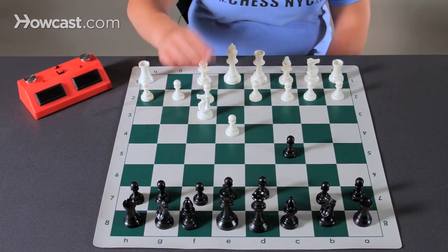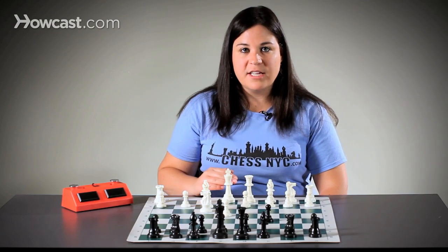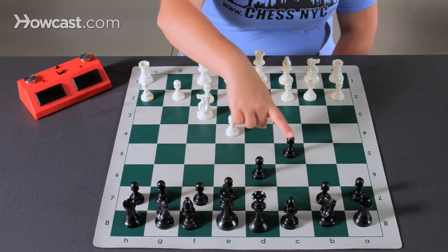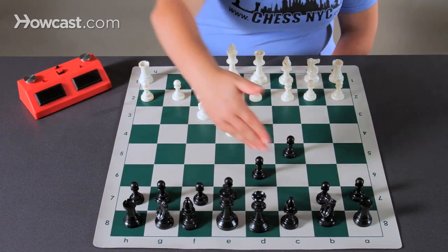White then proceeds with knight f3. And now there are different variations that can be played here, but the typical variation is d6, creating a minor pawn chain and opening up the way for bishop development.